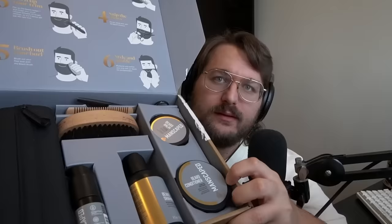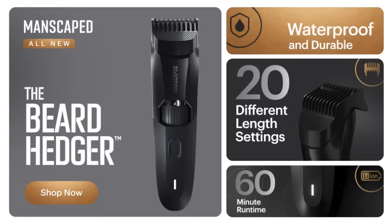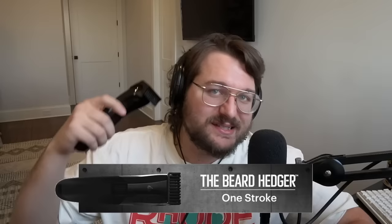Guys, breaking news - Manscaped is once again revolutionizing men's grooming with the brand new Beard Hedger Pro Kit. This bad boy has everything you need to get your beard looking right, and it's all thanks to today's sponsor Manscaped. Go check it out by clicking the link below in the description, go to manscaped.com and use code WILDCAT to save 20% off and free shipping. The first line of defense for all your stubble trouble is the Beard Hedger - this bad boy has 20 different blade settings so you can shape your beard however you want, and it's also waterproof so you can use it in the shower or the sink. The titanium coated T-blade is tough on hair but smooth on your skin so you can get everything done in one single stroke.